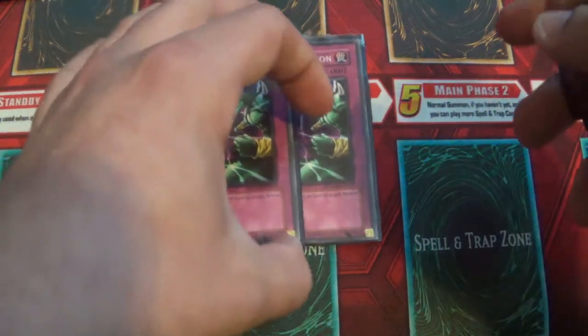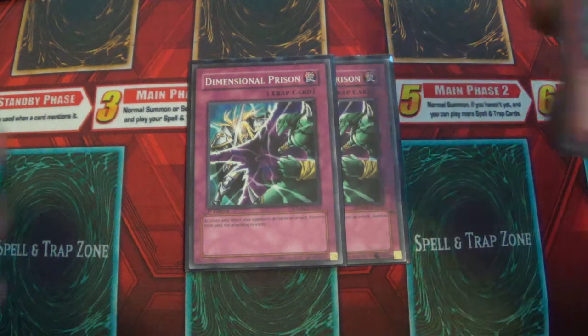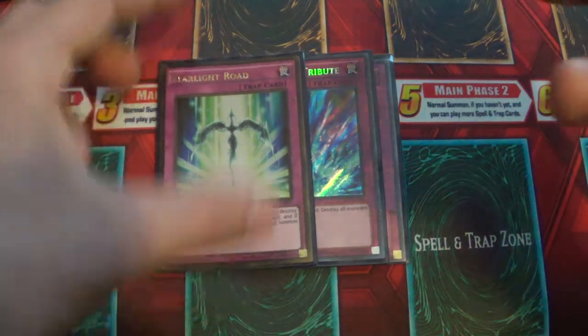For the traps, you run two to three Dimensional Prison. Dimensional Prison is just better than Mirror Force because it banishes, but Mirror Force is also good since it doesn't target. There's also Trench Hole. I run Starlight Road in my build because Dark Hole and other stuff is still a thing, so Starlight Road is still kind of decent.